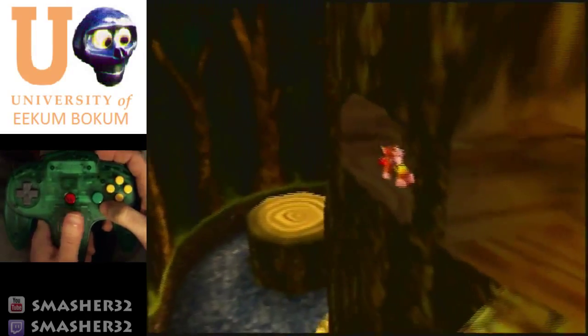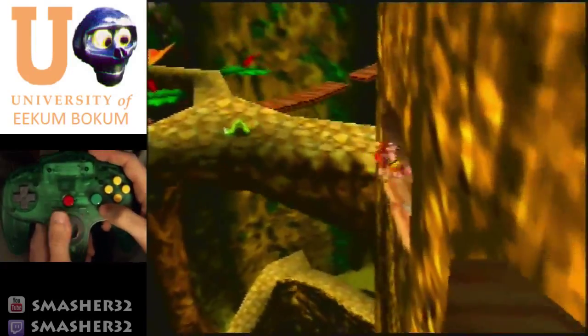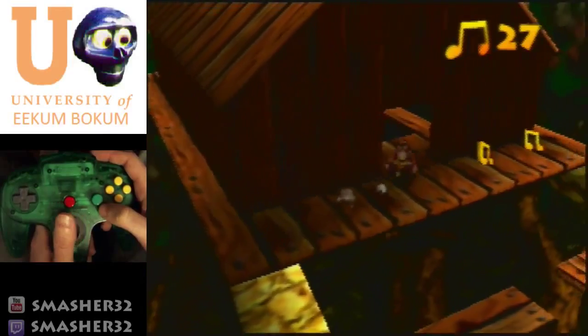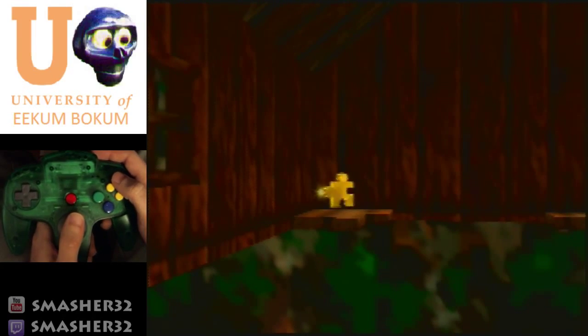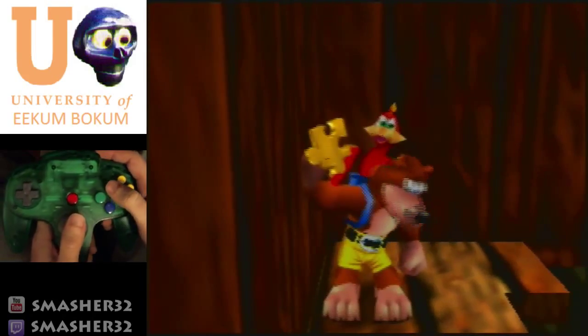I'm going to show you guys a trick just in case you don't have that many gold feathers — sort of a backup strategy. Go up here. This next part is a little intimidating: the treehouse jump. We're only going to grab these two notes, and there's a spot inside this house right here where we're going to jump to that jiggy. It's faster to do at full speed, but if you need to take your time, by all means just take it slow.